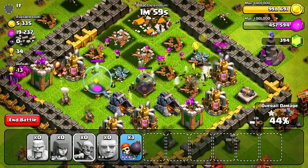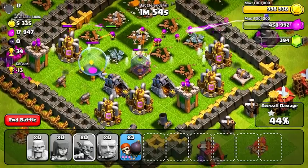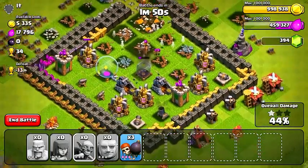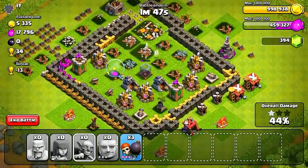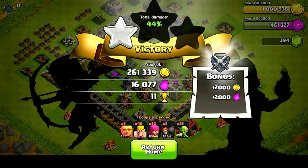We ended up getting a star for our troubles. 44% — looks like we're probably not going to get to 50%. I have three wall breakers left, but I'm really not going to stress it and try some suicide mission. I'll surrender from here, take my resources, and I think we should have enough to go ahead and do the upgrades we wanted to do at the beginning of the episode.